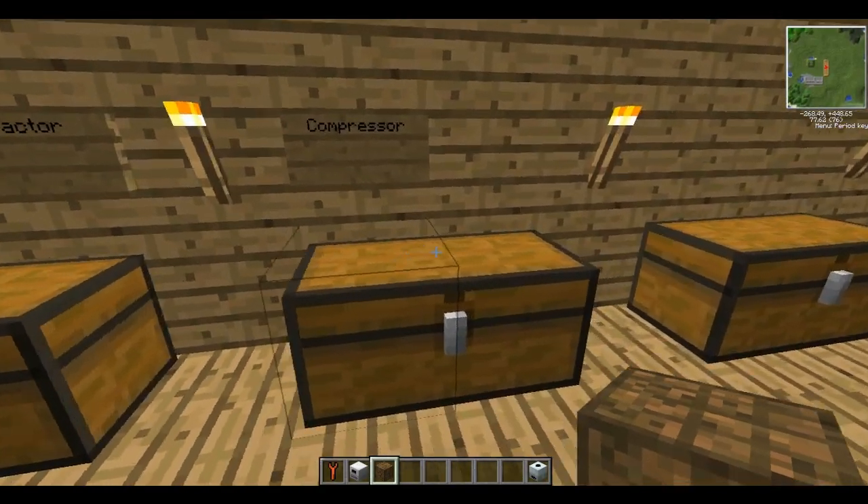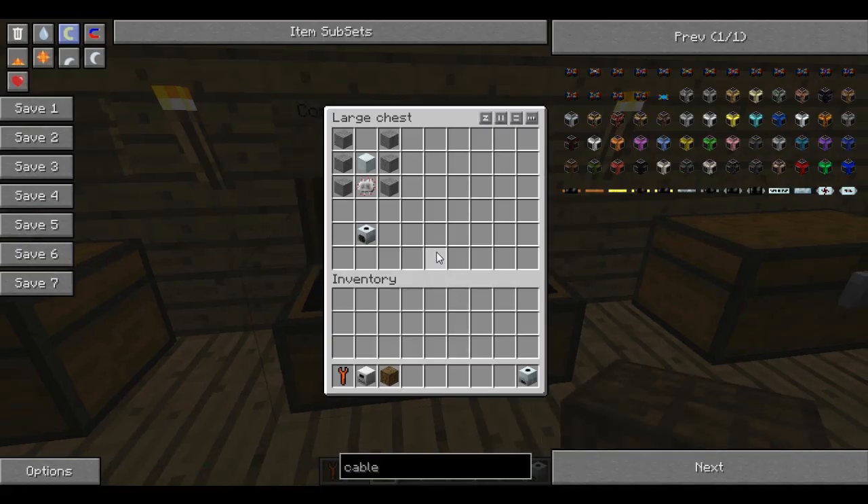And finally, a compressor. The compressor is not too useful until way later on, when you have to compress various metals into metal blocks, which we'll get onto way later in this tutorial series. But for the moment I'll give you a brief demonstration on what it can do. It's just smooth stone - you'll have to smelt some stone blocks - a machine block, and an electronic circuit.